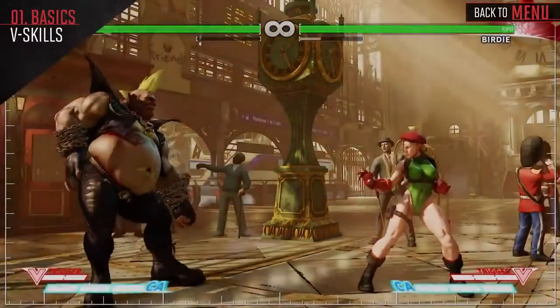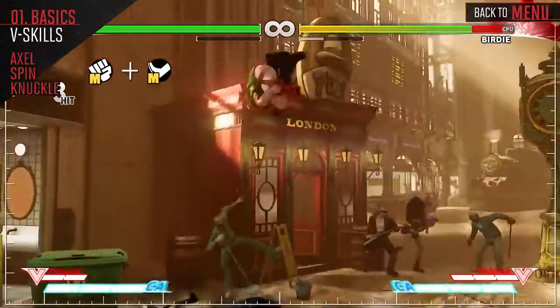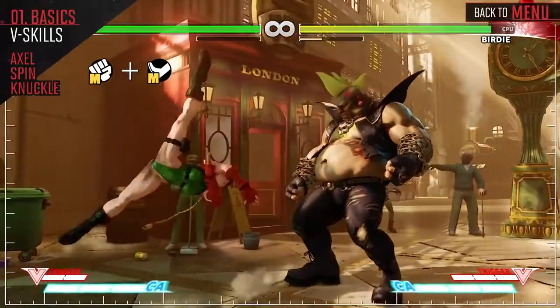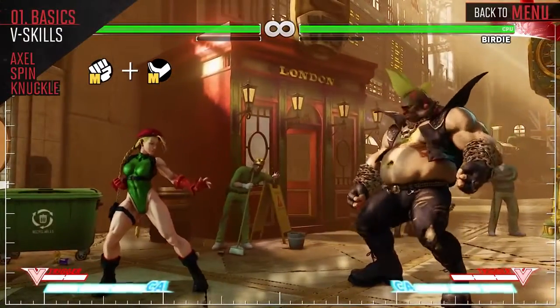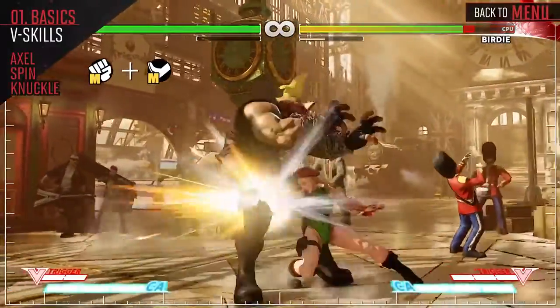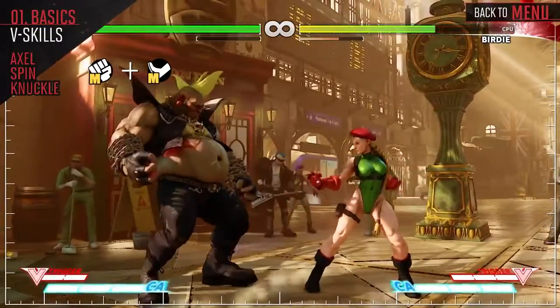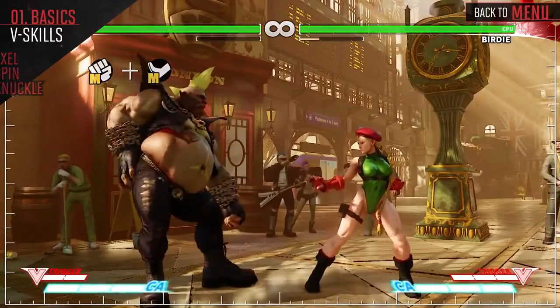Kami spins around and hits the opponent with a backfist. Her V-Skill allows her a quick solution around projectiles. Additionally, her V-Skill tracks, so it can be a bit tricky for opponents to block when used as they're getting up. If she successfully connects with her V-Skill, she is also able to go for some serious damage. This is definitely one of the more useful V-Skills in the game.